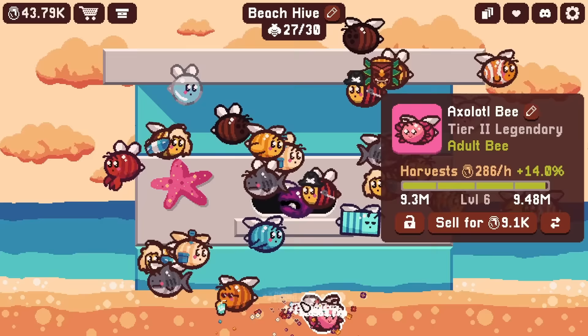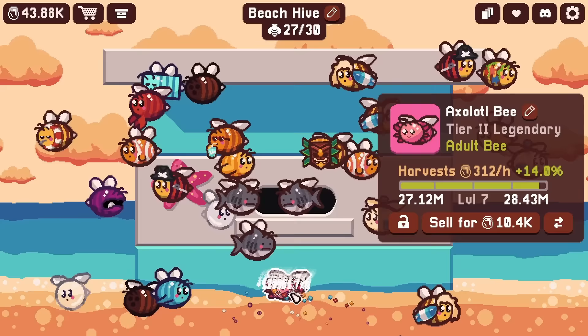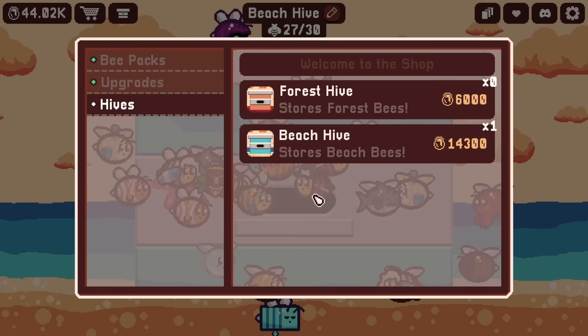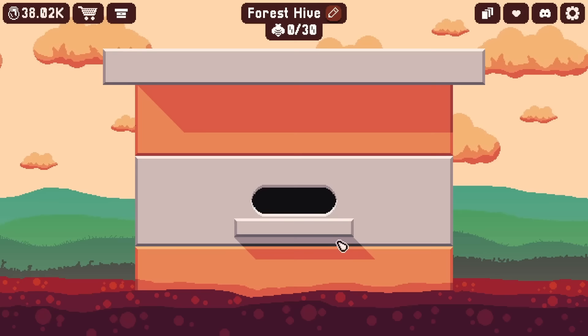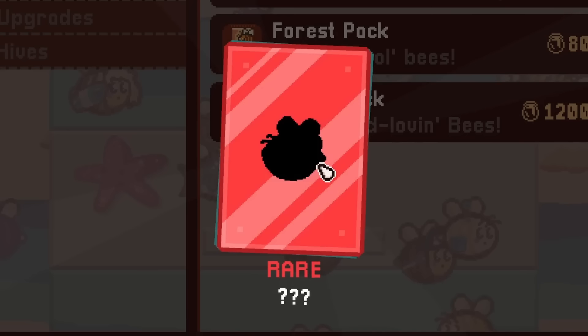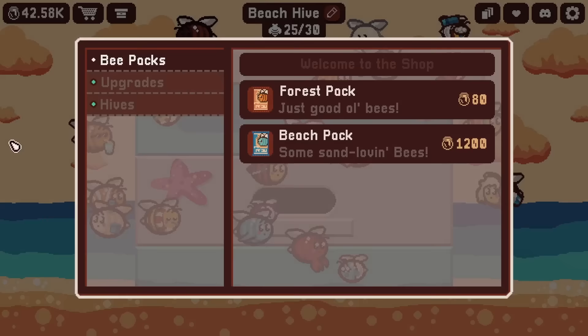That's a pretty good amount - that puts the hive over a thousand honey per hour! Oh, that is awesome. I think what I want to do now is buy a forest hive and then at the end put all the big earner bees in there to see how much they give alone. Let's get another beach pack - maybe there's another legendary for us. There's another rare bee - I think this is the last rare bee that we need. But where did that new one go? Is it you? You look like a scuba diver - a diver bee! Why do you have an air tank above land? You're not even in the water, silly.